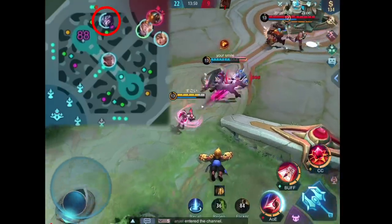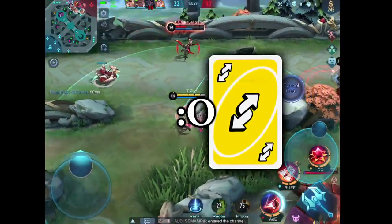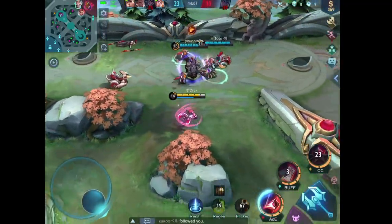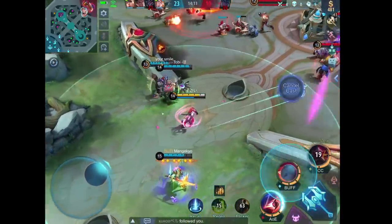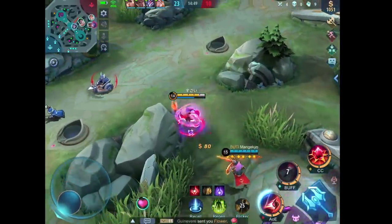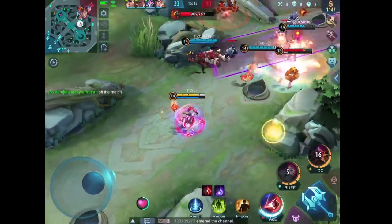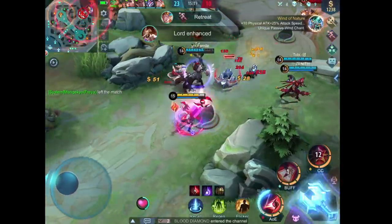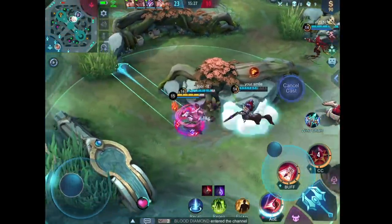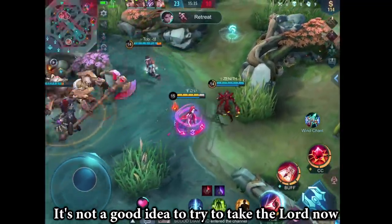Zazk is hunting Karina, but he got Uno reversed. Our jungle is not with us, so it's not a good idea to try to take the Lord now.